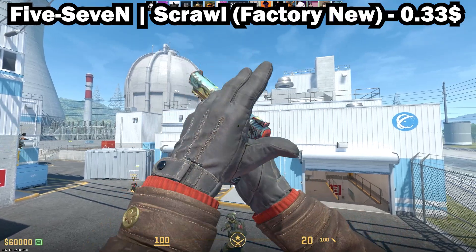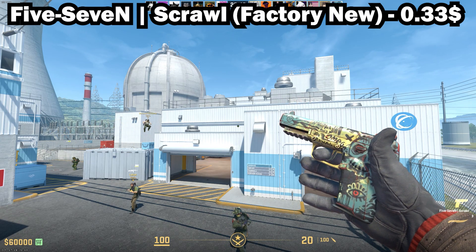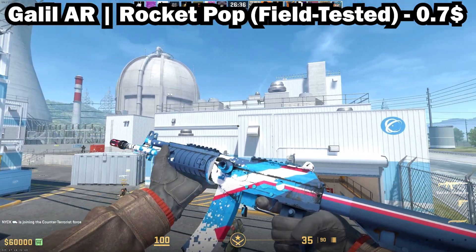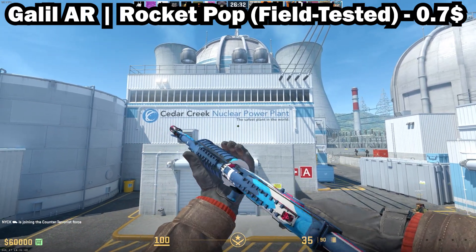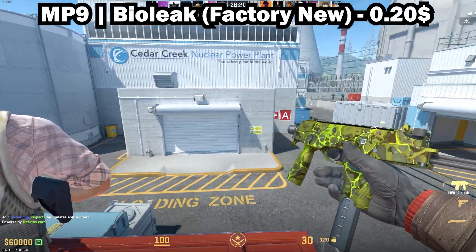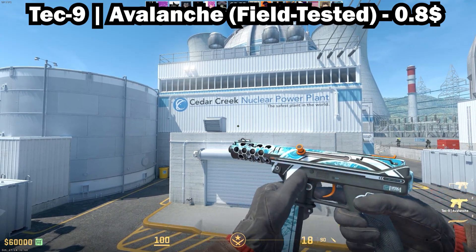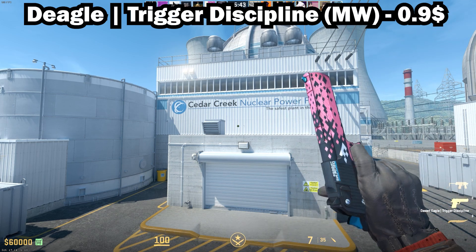The first one is the Five-SeveN Scrawl in Factory New, the Galil AR Rocket Pop in Field-Tested, the MP9 Bio-Leak in Factory New, the Tec-9 Avalanche in Field-Tested, and the Desert Eagle Trigger Discipline in Minimal Wear.